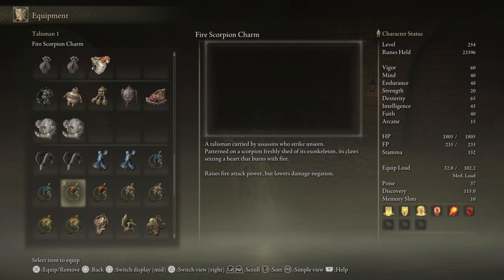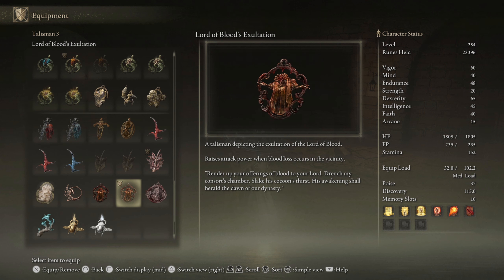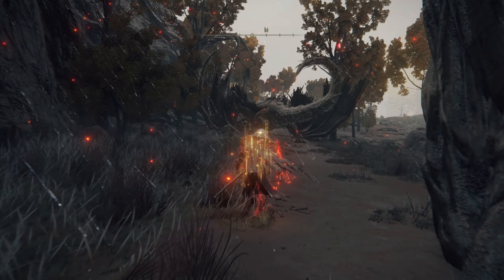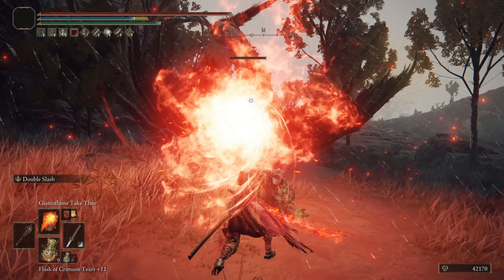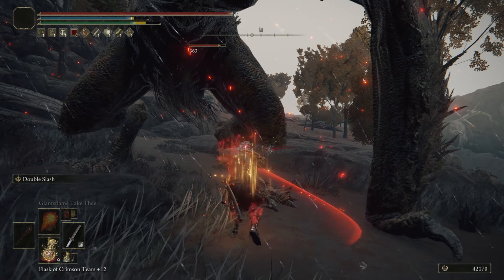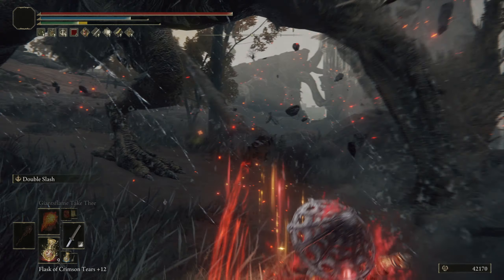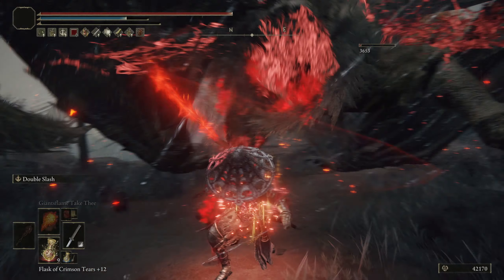Talismans to use for this build are the Fire Scorpion Charm to increase fire attack power, the Rotten Winged Sword Insignia or the Winged Sword Insignia, the Lord of Blood's Exaltation, and the Shard of Alexander, which greatly boosts the attack power of skills and works great for Double Slash. For your Mixed Wondrous Physic this time use the Fire Shrouding Cracked Tear to further increase fire attack power, and the Thorny Cracked Tear again for the consecutive attack power increase. For incantations use the same as the first build.